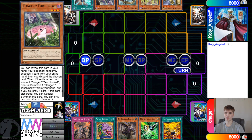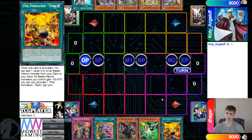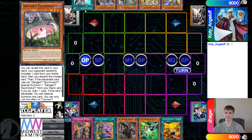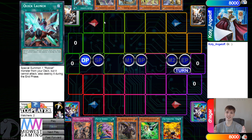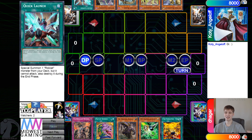Opening hands: we have Revolt, Desires, Karaz, Gamma, and Tanky. Not bad at all - they do have a hand trap. And then Dagger has Hawk, Jackalope, Nessie, Snake, and Quick Launch. They opened up all the dangers - assuming that's all they're playing, I'm pretty sure it is.